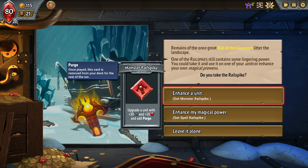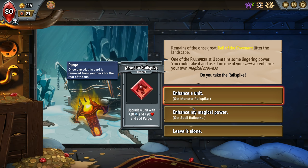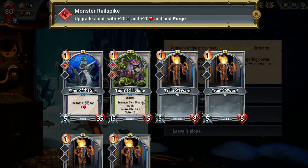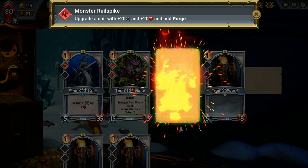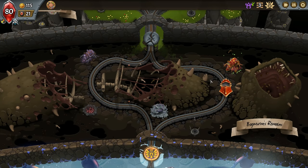I'm curious what I would use this on. It's the same thing here — increases magic power by 20 and adds Purge, so once it's played it's removed from your deck. Reduces cost to zero. I guess maybe you put this on your Trained Steward so it'll kind of clear out your deck of those basic dudes. I don't want to ditch any of my spells right now. We can put it on these guys — but how does this work with Endless? Because if you purge it but it's got Endless... oh the unit has to die. Let's throw it here — that way later on we'd want to try to remove those Trained Stewards from our deck anyway. Since there's not even a trade-off, we might as well just do it.